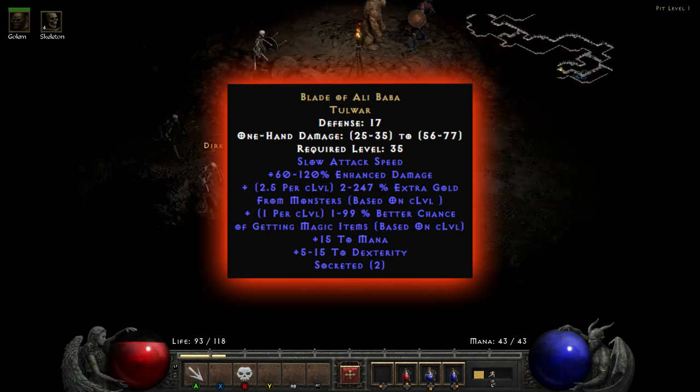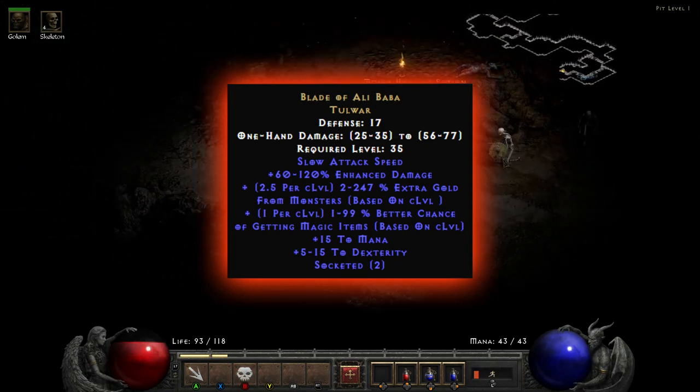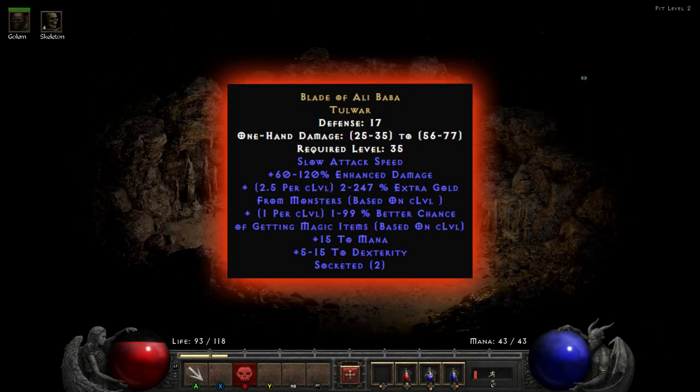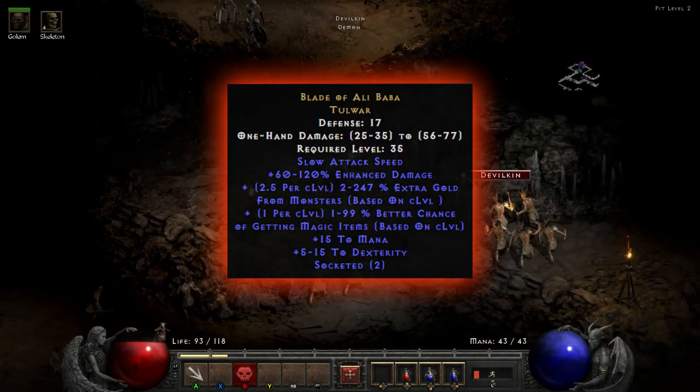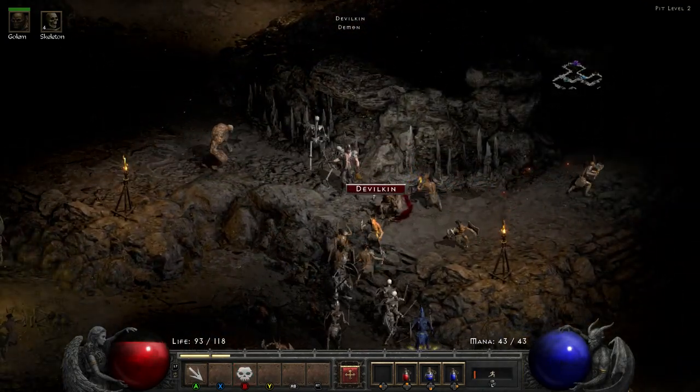Finally it gives you plus 15 to mana and plus 5 to 15 to dexterity. As you can see, although not the most powerful weapon in the world, for farming purposes this is one of the best in the game and is really highly sought after because it just has so much extra gold find and magic find on one item.